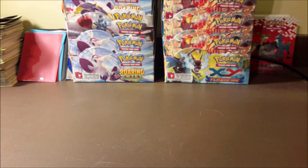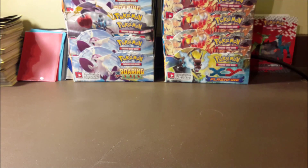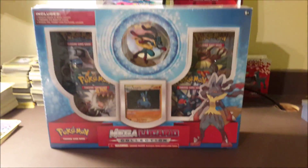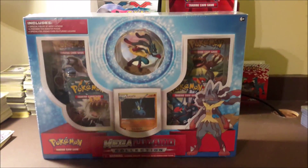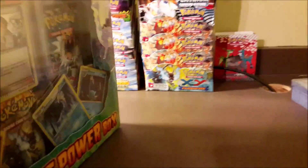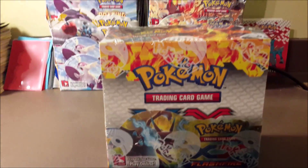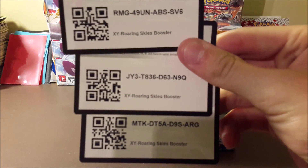I'm probably not gonna open both Groudon decks since they always contain the same thing. I also got another Victini tin — I'll open both of those on the channel because you never know what you'll get in the packs. There's another Mega Lucario box, and a new one: the Ancient Power box. It comes with promo cards — you can't get a holo Tyranitar or a holo Ampharos in the actual set, so that's pretty cool.